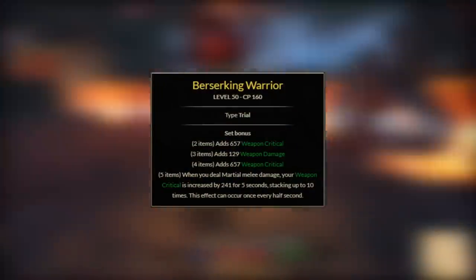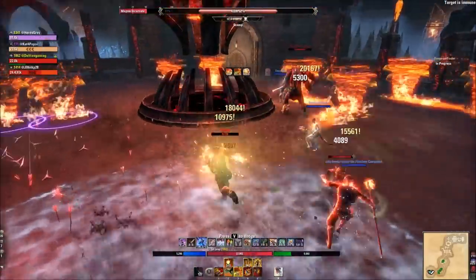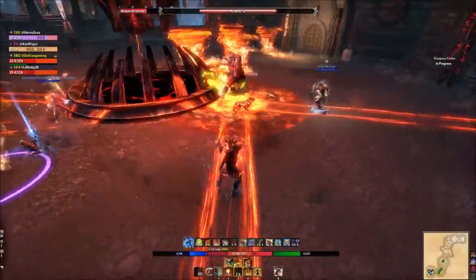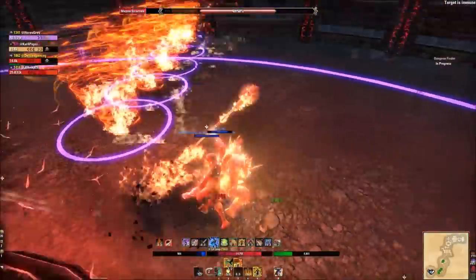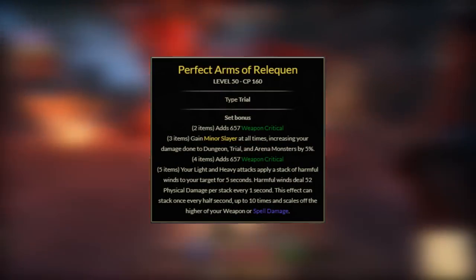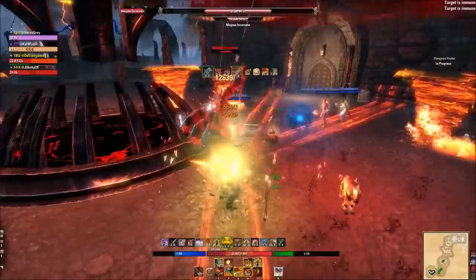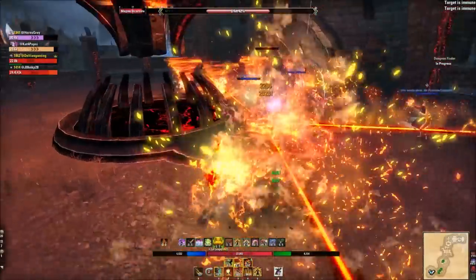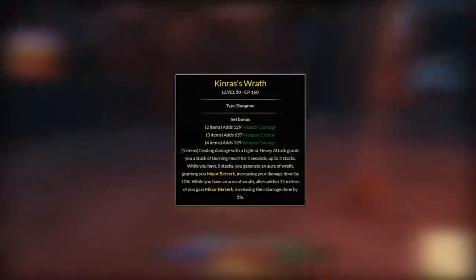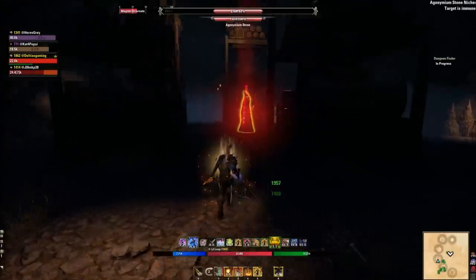For the five-pieces in the end game setup: first is Berserking Warrior, obtained from Hel Ra Citadel normal or veteran, worn on jewelry and weapons. This ramps up your weapon critical when doing light attacks and attacking on the front bar — up to 10 stacks, absolutely wrecking damage. The other five-piece is Perfected Arms of the Relequen, probably the hardest-hitting five-piece for either stamina or magicka, obtained from Cloudrest trial. It rewards light and heavy attack weaving for maximum damage. Alternatives include Kinra's Wrath, Leviathan, and Toghan's Warbands.